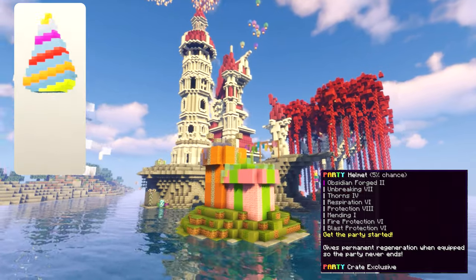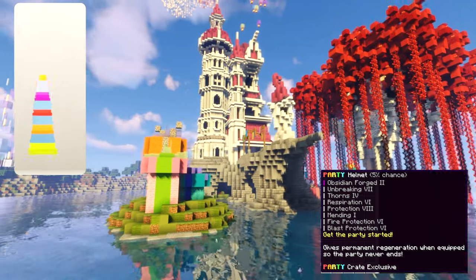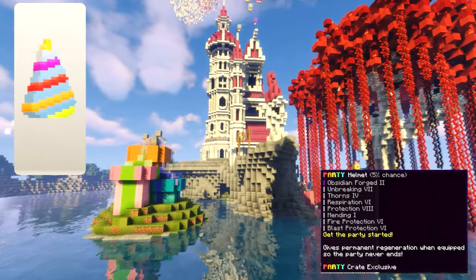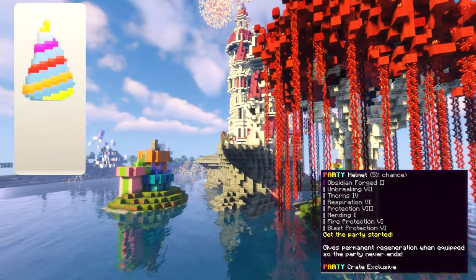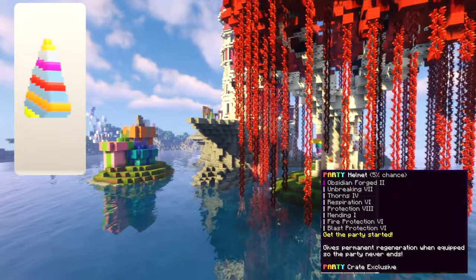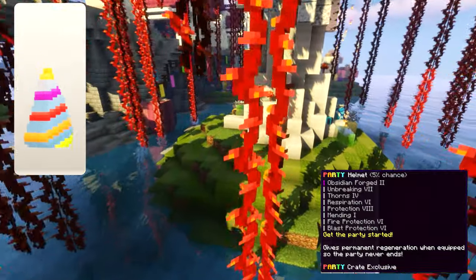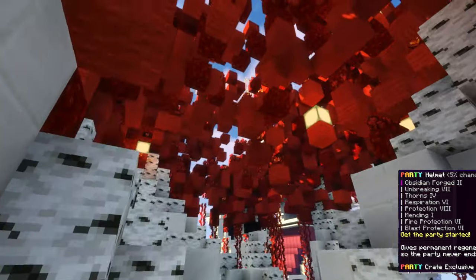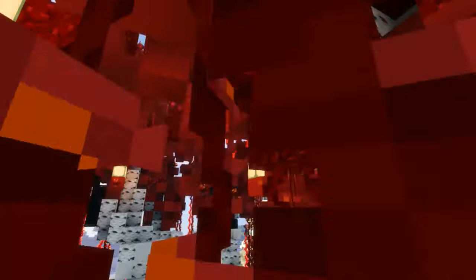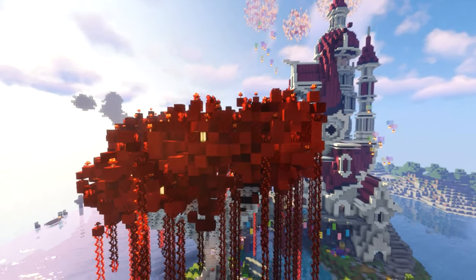The party helmet is sort of that thing you see at a party but it's very small when you wear it on your head. I feel like it should be a little bit bigger so you can actually see it well. A really good thing about it is that it has protection 8 — all of the armor pieces in this crate have protection 8, which is very helpful as that's going to be one of the best pairs of armor you can get for reasonably cheap. Its ability giving regeneration can be overwritten by some runes or even a beacon as it's only regeneration 1; if it was regeneration 2 or 3 that might be more helpful, but overall it's a really good helmet.